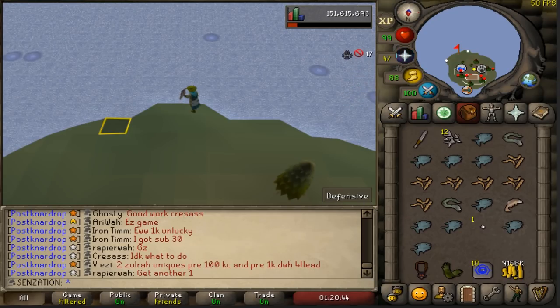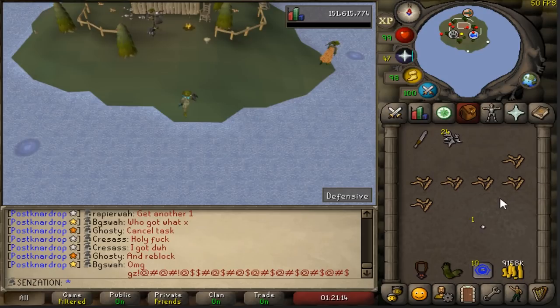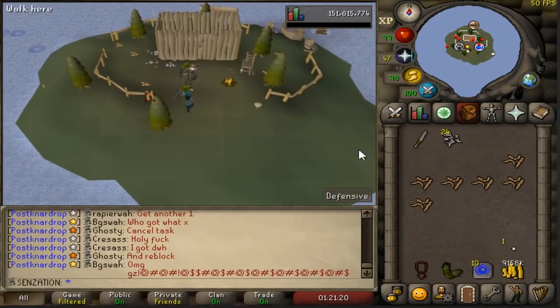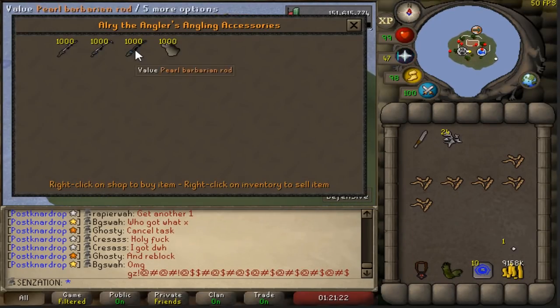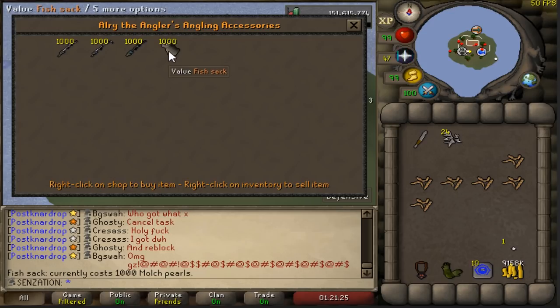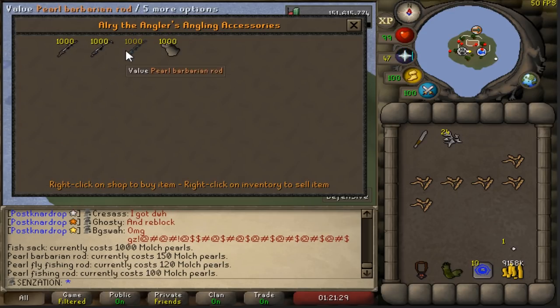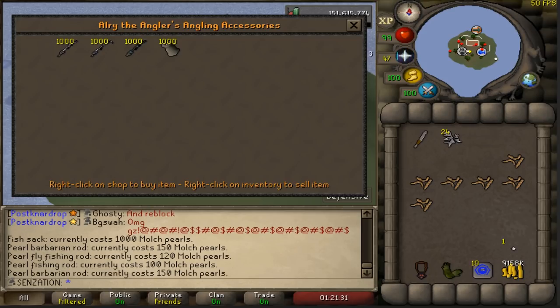When you're fishing here you do get pearls that you can trade in for fishing rods. These are the same fishing rods you can buy in the fishing shop, but the difference is that they're wearable — you can use them in your hand instead of taking up an inventory space. It could look good as a cosmetic; you can get the barbarian fishing rod or the regular fishing rods.